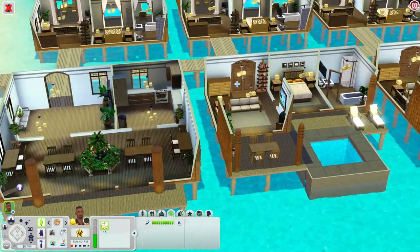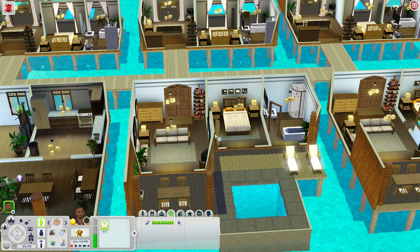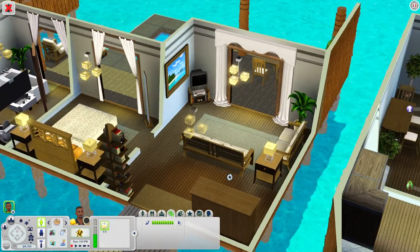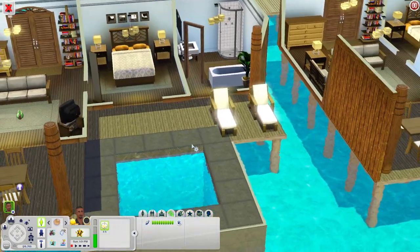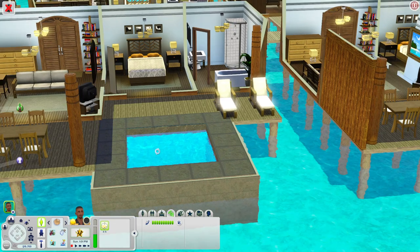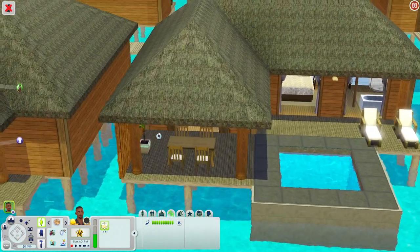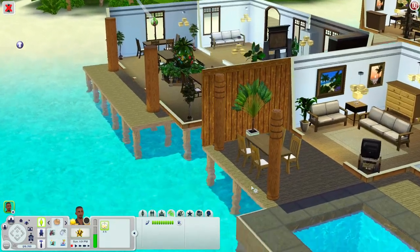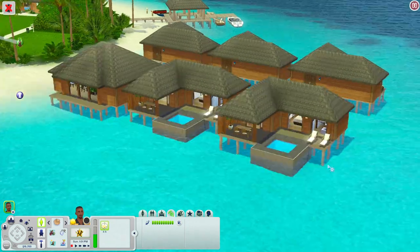A lot of the other houses have similar layouts so we'll briefly look at them. In here you have a living room, a bedroom, a bathroom, and when you come outside you have a little place to lounge and a little pool on the deck, which is really cool. There's also a table out here if you want to eat outside.